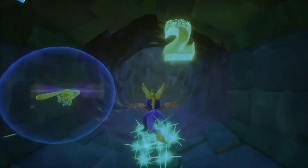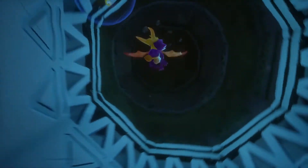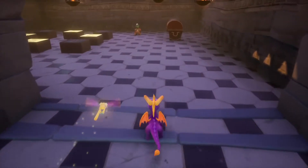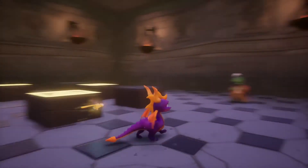Spyro 2 also introduced swimming. In Spyro 1 you could not swim, in Spyro 2 you can, obviously, as Rustin, who's playing right now and killing it, is showing you. And Spyro is able to swim safely as a dragon. He is waterproof. He learned a lot from the first game. Spyro 2 — that's right, for a small fee.